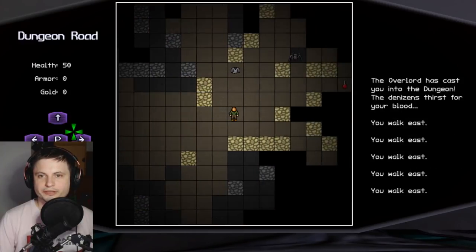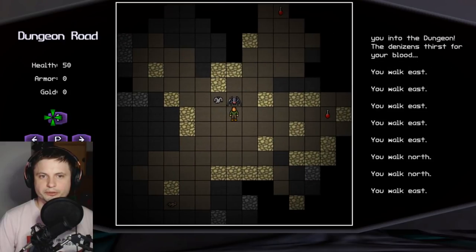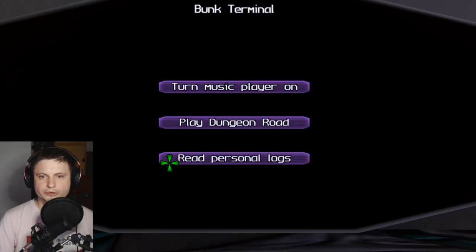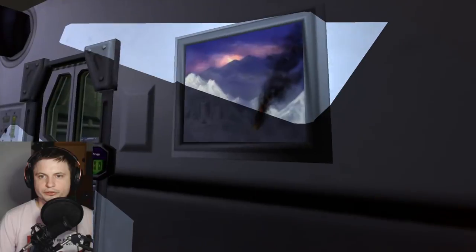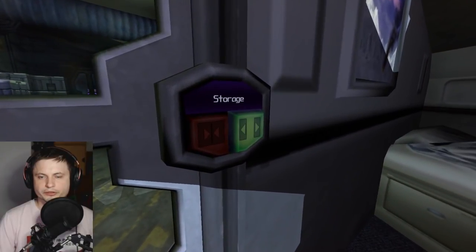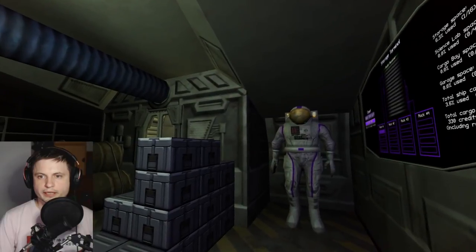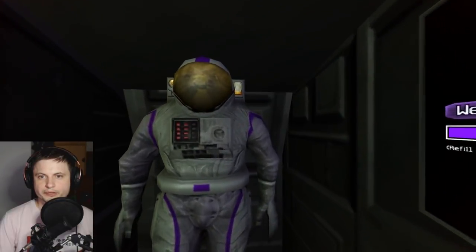That looks like it's a roguelike — it's definitely a roguelike. How do I get out of here? By pressing escape. So let's see what's going on. There's a painting. Let's actually explore the ship a little bit — I'm assuming this is a ship. I actually got scared for a second thinking it was someone, but it's not — it looks like my space suit, although it does look very terrifying.